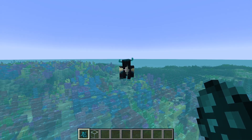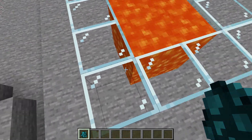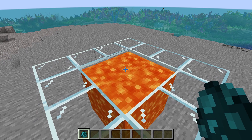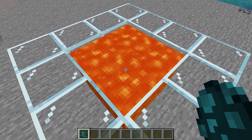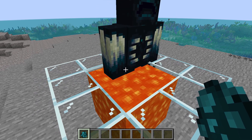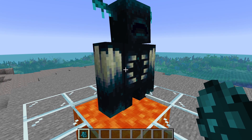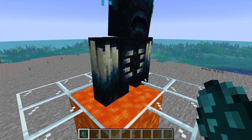Doesn't seem to be doing much of anything except sniffing. Now, let's see how it handles lava. I only made this two blocks high because we're not trying to drown him. We're going to see if he can withstand the heat. And he floats in lava. Of course he does!